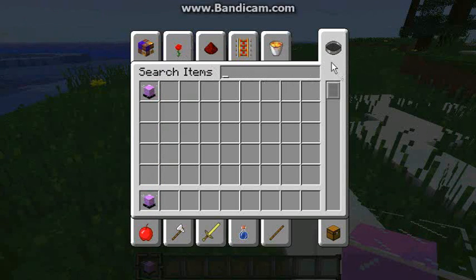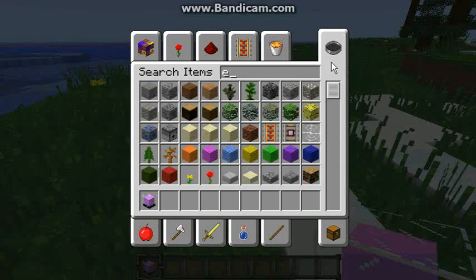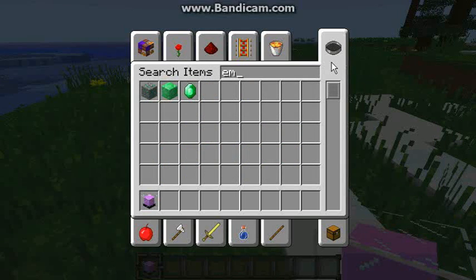And then, you can either have Emerald, Diamond, Gold, or Iron blocks. I'm just going with Emerald.